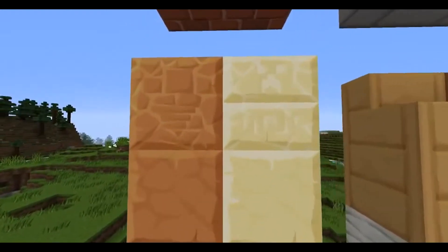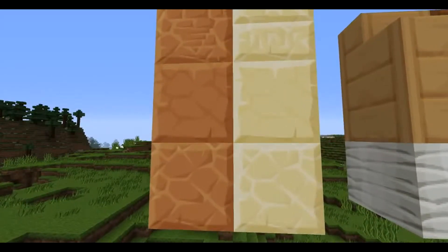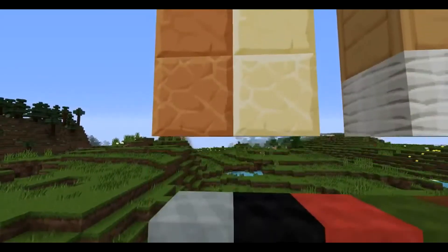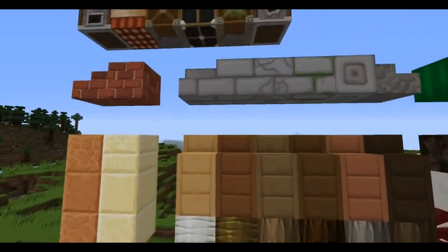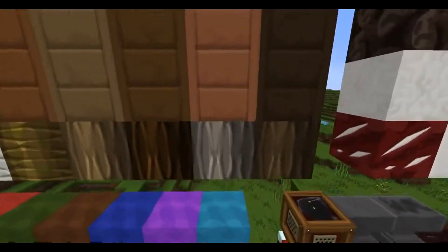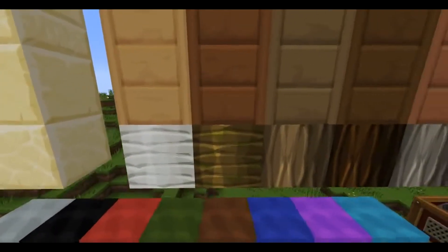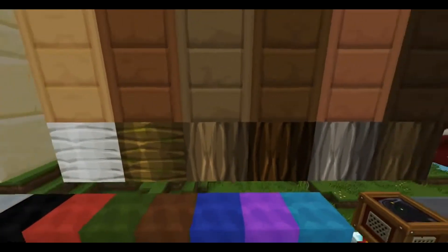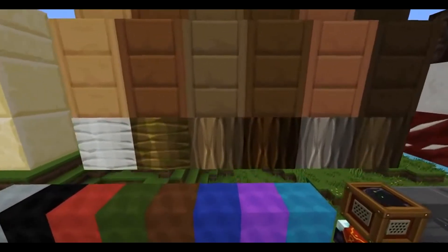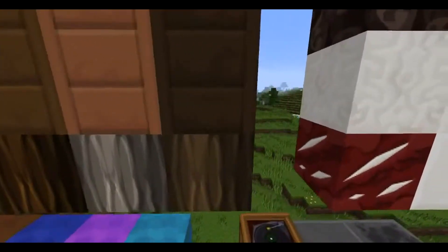We're back with the red sandstone collection and the normal sandstone collection - that's chiseled, smooth, and just normal ones. These are the stairs and block variants for the wood types. That's birch, jungle, I'm pretty sure that's oak, and spruce.